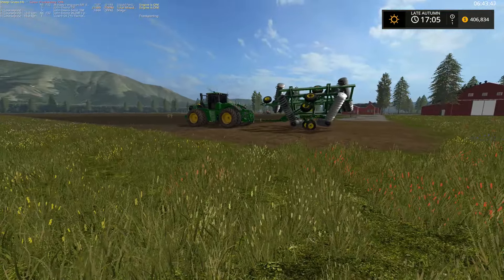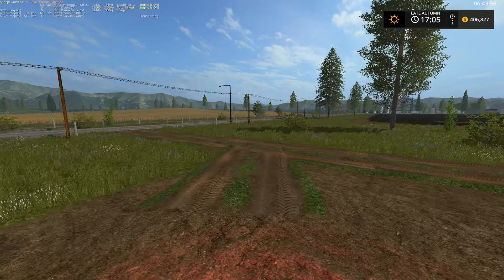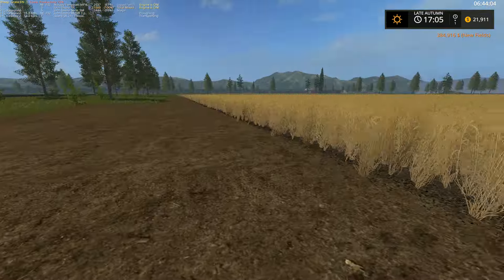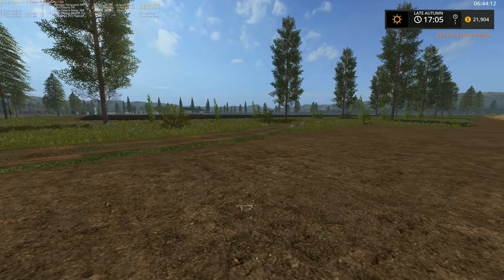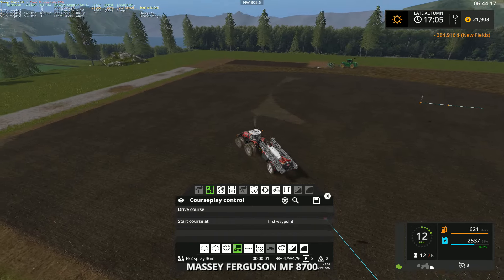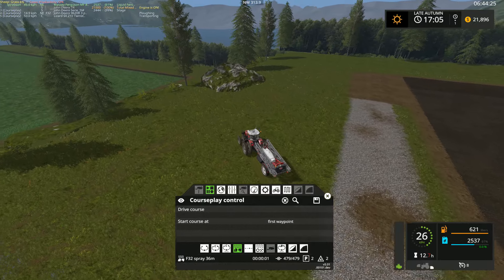Let's go to field 16 and pick that up before I forget about it. We want to buy it. There we go, nice new field! Field 16 — looks like it's barley in there, could probably spray that. Good, that guy's working well. So now we have an extra field which is good — expanding our farm just a little bit.